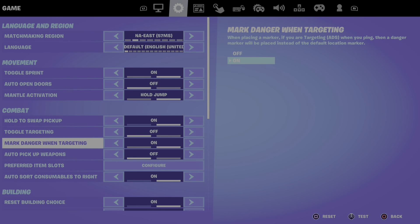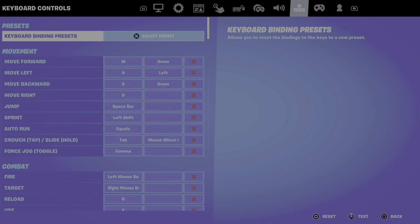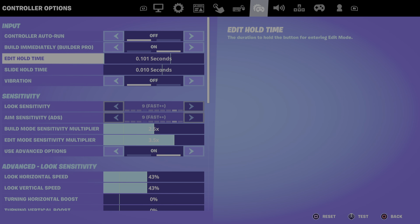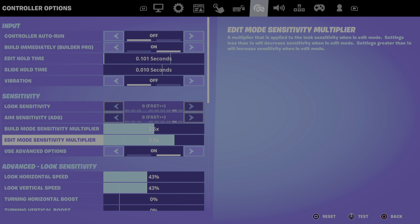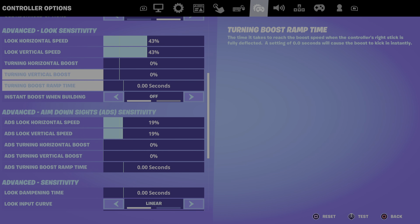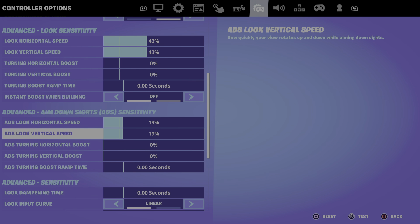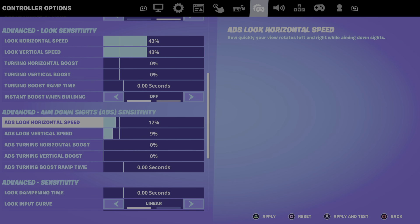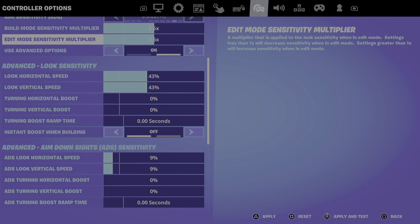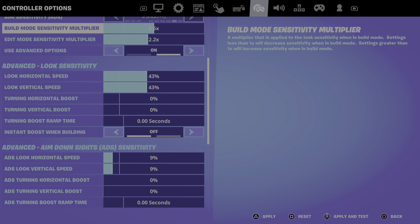In here there's nothing much — just regular old settings. Here are the controller settings. You can use what I have right now: 43, 43, 19, 19. Or even better ones — put both of those at 9, leave these at 43, and we're going to scope this down all the way to 2.2x. I still want to be a fast cranker.